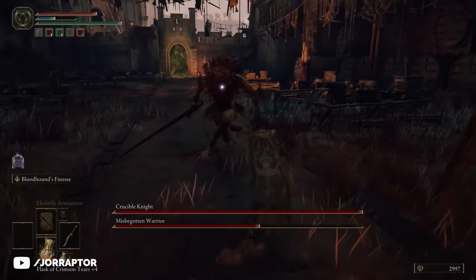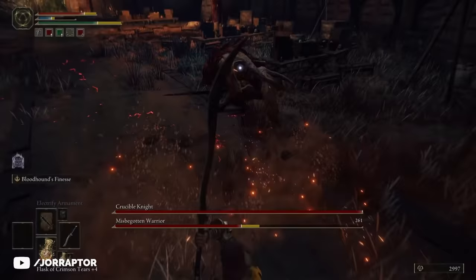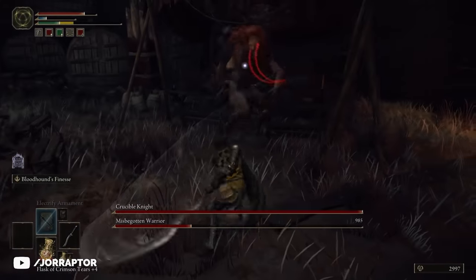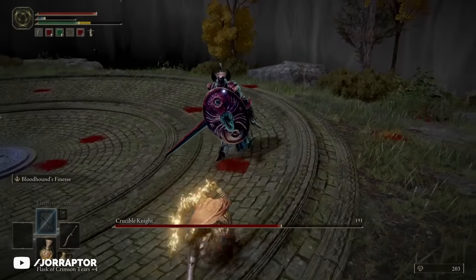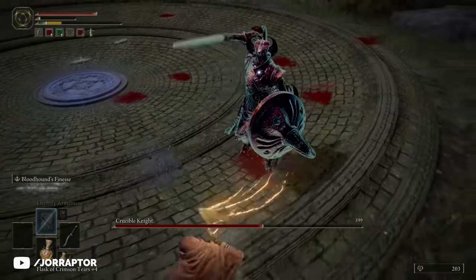As soon as the status is built up, your enemy will instantly lose a massive amount of health — really strong, and it also works against bosses. So a curved greatsword with this effect is already great, but we still haven't talked about the amazing weapon art.